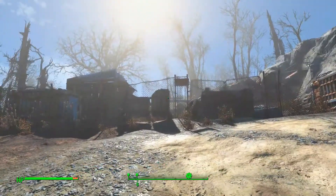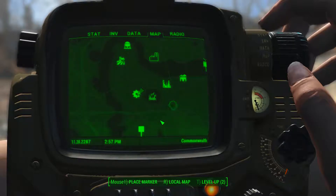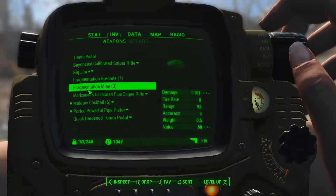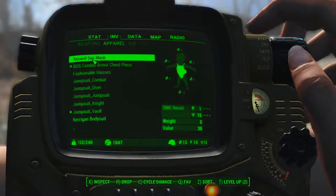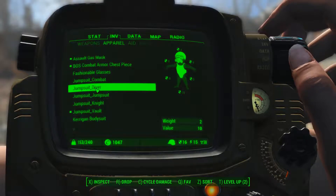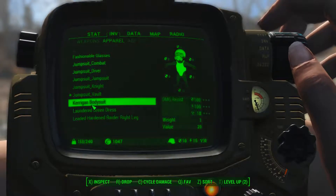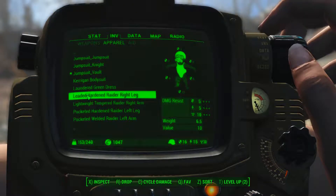Now, we are out near Vault 81 right now. We just left Sunshine Tidings, wherever that is, and I had been planting stuff and decorating the place. But for now, let's get to apparel. I've got a combat jumpsuit, a driver jumpsuit, a jumpsuit jumpsuit — I don't know what most of these are, I haven't even tested — and a Kerrigan bodysuit. We'll look at those later, maybe in the next video. That's our teaser.